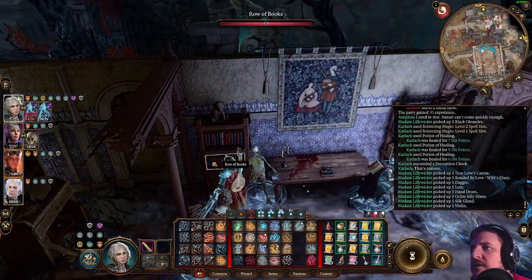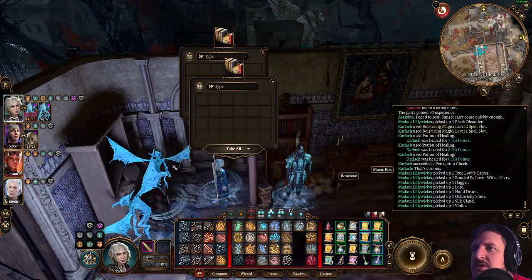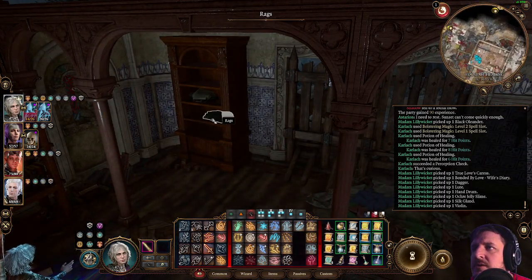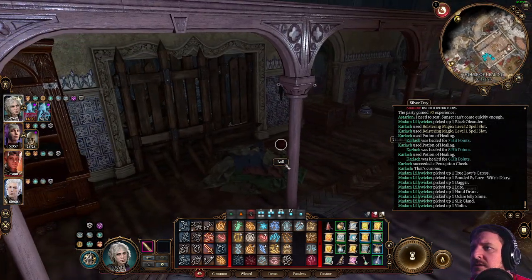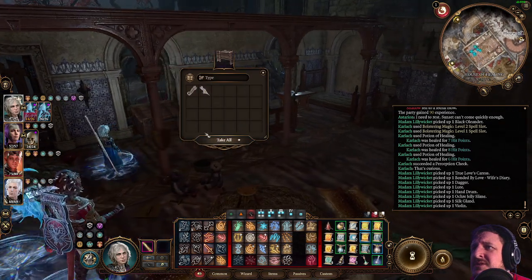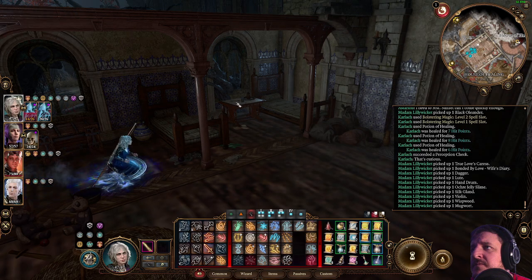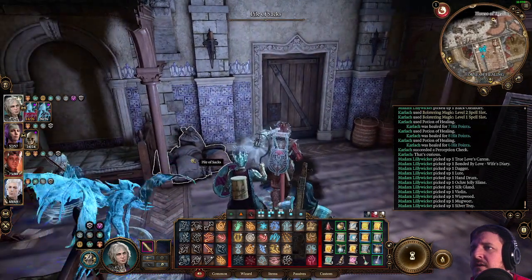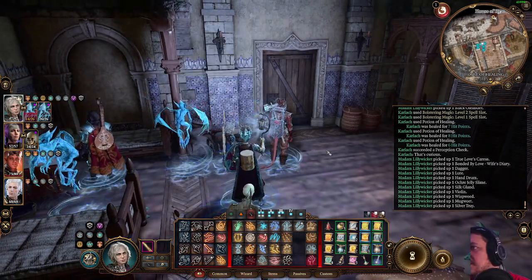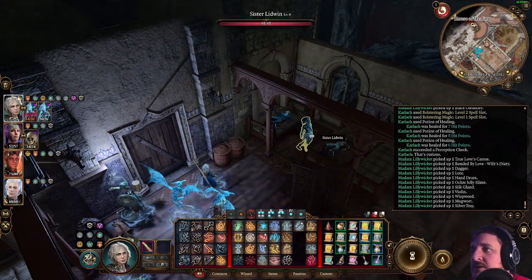What's in here? Gotta check the books — it's a Lilywicket special. Broken cupboard, bunch of rags, more balls. There's a lot of kid stuff here, which is disconcerting. Don't need a training shield. We'll take a silver tray. All right, let's talk to the crazy undead healer.